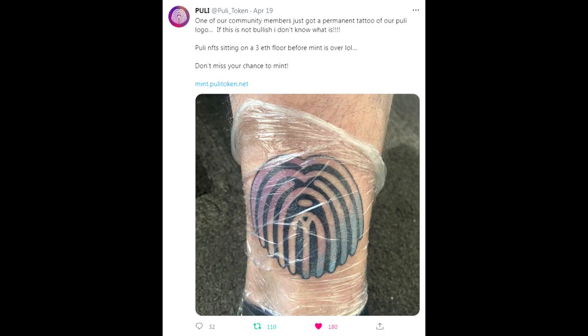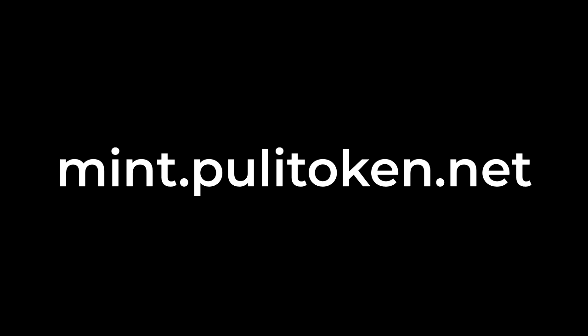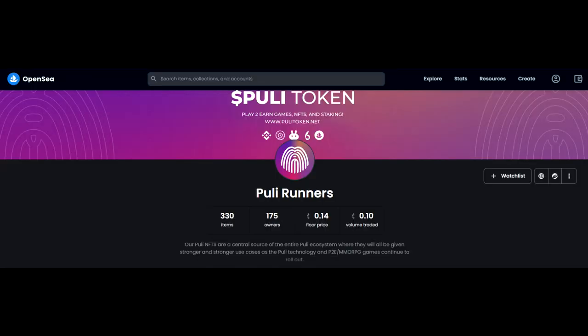Don't miss your chance to mint the NFT — public mint is still available. Once they're all minted we can't guarantee the price floor. The demand and utility are there, and the scarcity is already there — the collection is small, so take advantage while you still can. It's on the Ethereum network, listed on OpenSea. You'll need 0.07 ETH per NFT with no limit on how many you can mint.